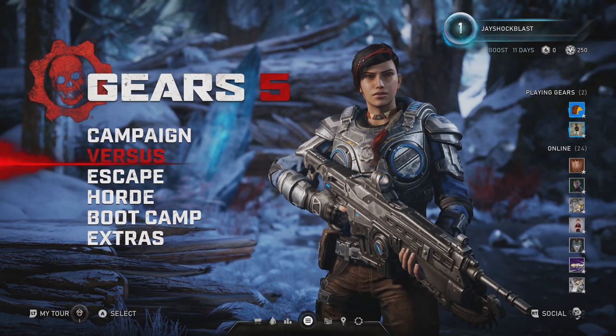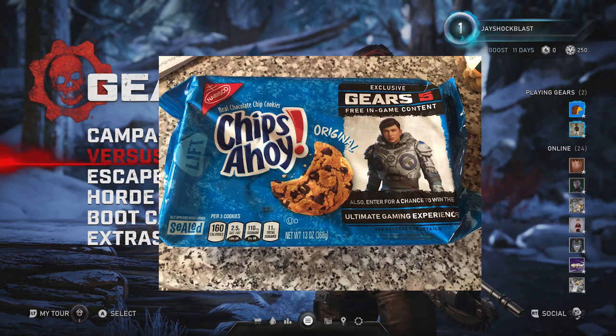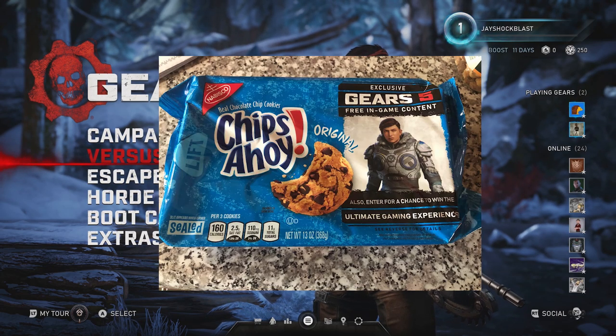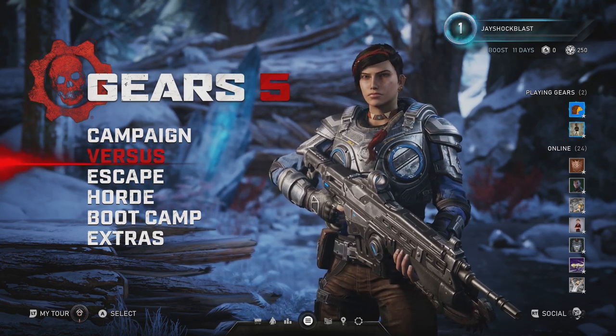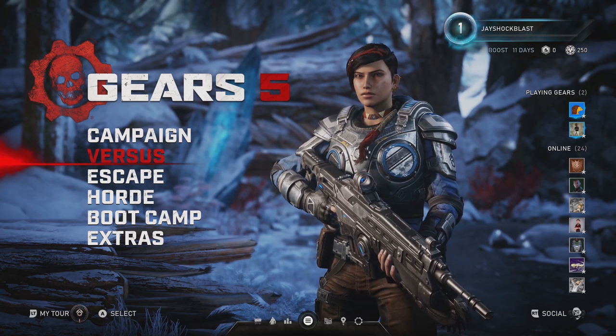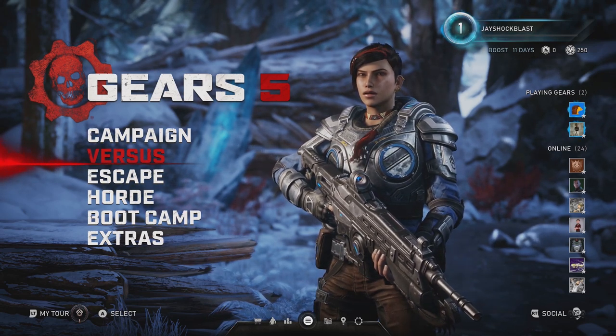And with it there are corporate sponsors. We have Chips Ahoy, as you can see with Kate right on the cover. And inside packages marked with the Gears 5 logo, you can get free in-game content. This is not sponsored — I'm just showing you how to do it.